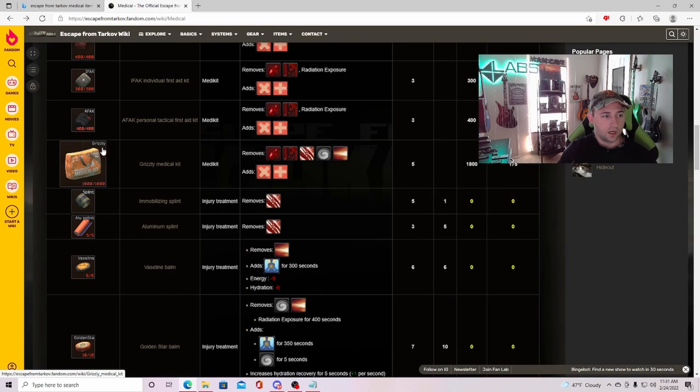Next, you're going to see the Grizzly — basically an all-in-one medical kit. As you can see, it removes light bleeds, heavy bleeds, fractures, contusions, and pain, and it also restores HP with 1800 HP total. It is a four-slot item, but a lot of veteran players use a Grizzly — and a lot of players in general use it because it's very convenient. You're not switching between 'do I need a splint right now? Do I need something for heavy bleed?' You can just use this and take care of it all.